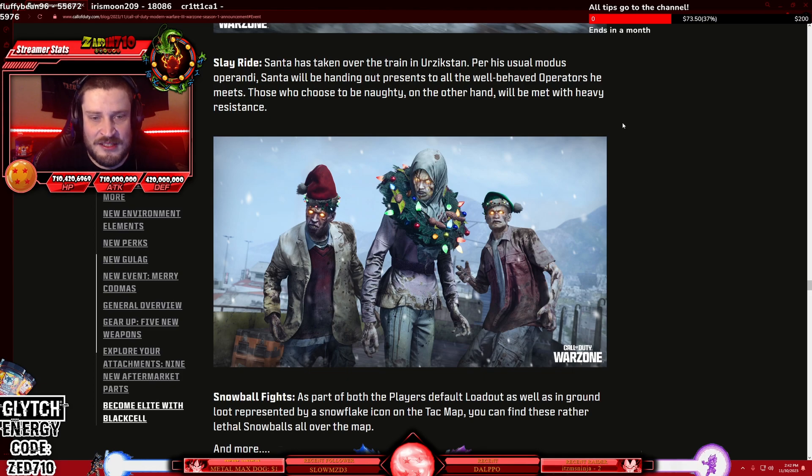As a little bonus, it seems we have some zombie stuff for Christmas. There's a Warzone event called Sleigh Ride — Santa has taken over the train in Urzikstan. Santa will be handing out presents to all the well-behaved operators he meets, while those who choose to be naughty will be met with heavy resistance. Essentially you'll be able to earn a ticket through a merry portal and go fight a juggernaut zombie Santa on a train filled with zombies decked out in Christmas attire. I assume it will also carry over to the full zombie map — in Cold War they had a Christmas event where all zombies wore Santa hats and you could pick up snowballs and chuck them at zombies. I like to see these little seasonal events from Call of Duty.